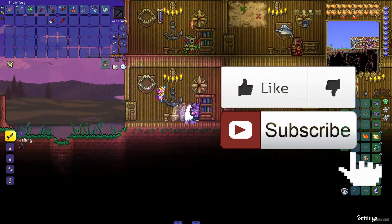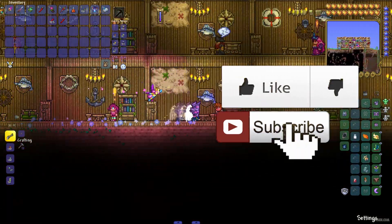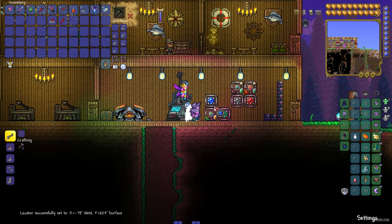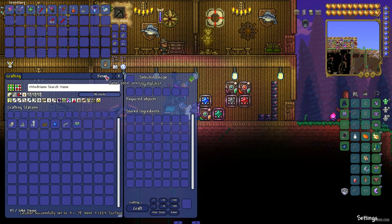In Magic Storage, you can place a thousand different items inside only two or three blocks, which look like this. And it's extremely cool and very useful. Press one button, you place here everything you want, and it's extremely cool.